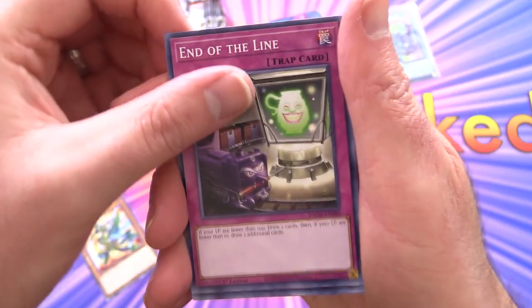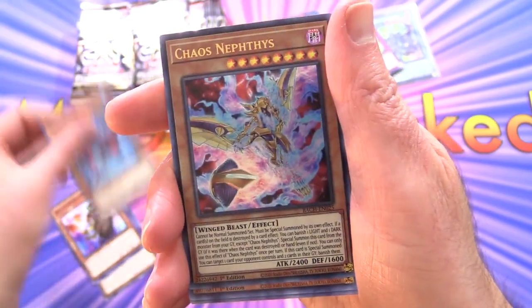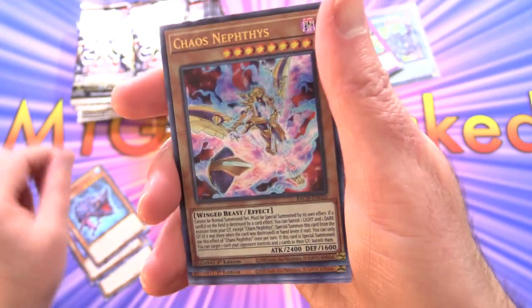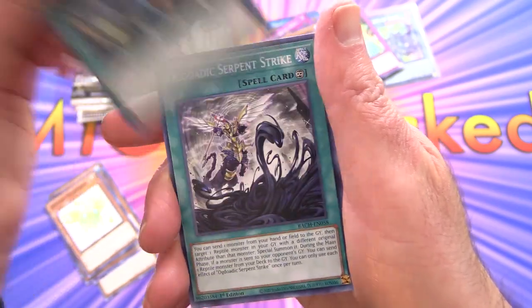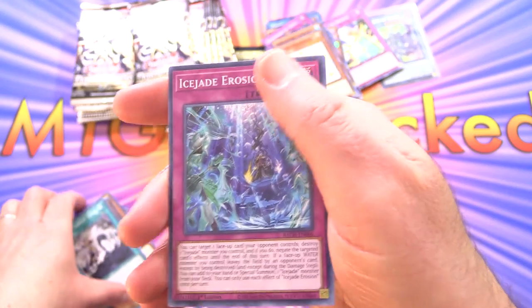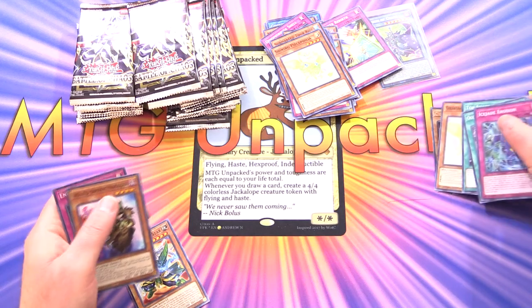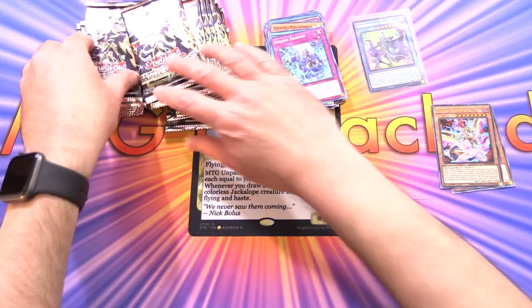Skilled Branded Magician, Rock Scales, Chaos Nephthys. Check it out — so shiny! Shining Peacephilia, Top Share, Ogedic Serpent Strike, and Ice Jade Erosion. I should be putting the shiny ones in a separate pile — I'll take care of the rest of those later.